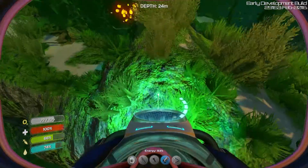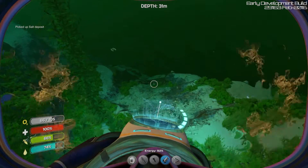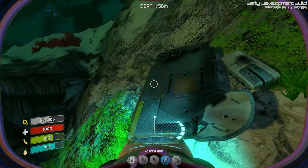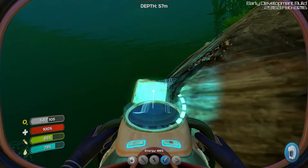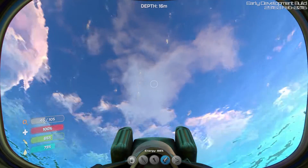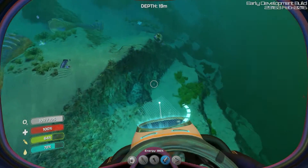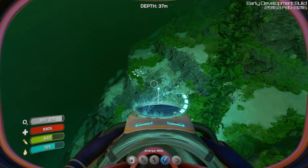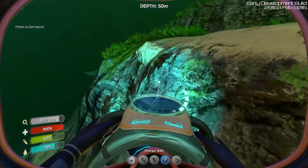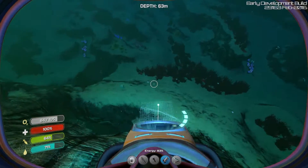I'm going to wait a bit so the sun can actually show me what's going on down there — it's so bad when it's night. Oh my god, check out this area right here! My energy is good, we have two batteries, so that's not a problem. Let me quickly grab this — silver ore, just what I wanted! I should be making a sea moth sometime soon, but for now the sea glide works. Check out this area down here — this is so scary!